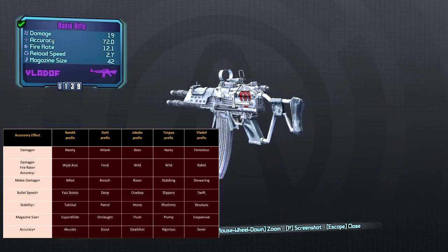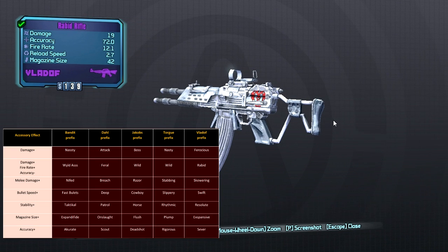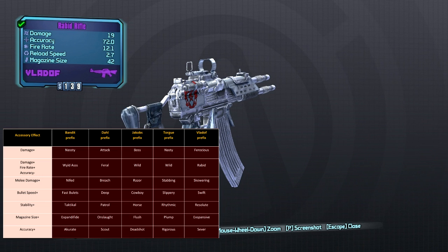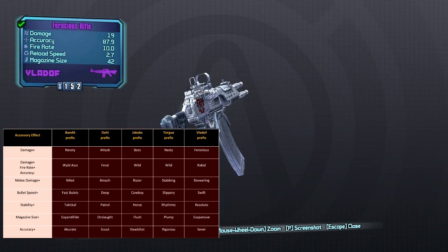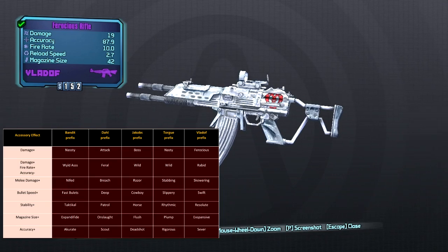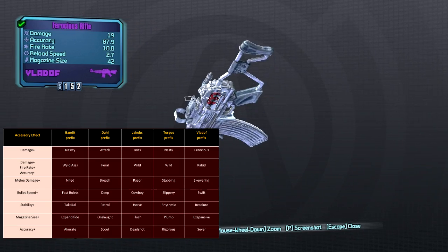For our next accessories, we have the first of two damage accessories — they both have their positives and negatives, and both boost damage by the same amount. One goes for accuracy and the other goes for fire rate. First off we have Rabid: it will increase your damage as well as your fire rate, however you will take a significant hit to your accuracy. The other is Ferocious: this will increase your damage and you keep your accuracy, however you're going to lose some rate of fire as well as increased recoil. Both accessories look the same and can be found on the right side of the assault rifle. If you're going long distance you want the accuracy; if you're close then obviously the fire rate. Overall for all the prefixes I prefer the Swift one.